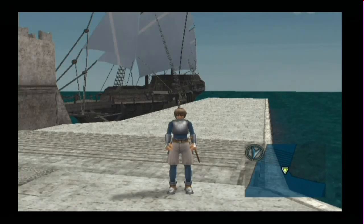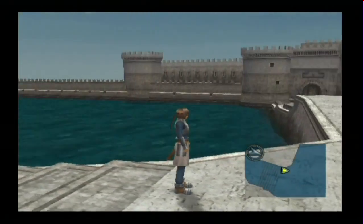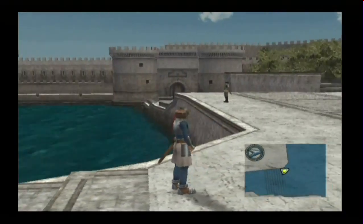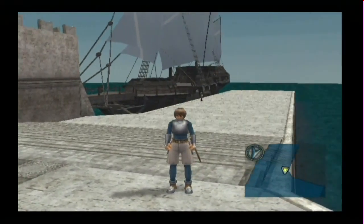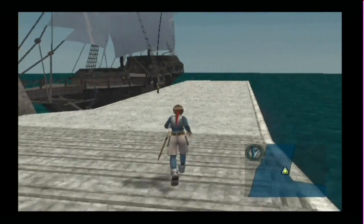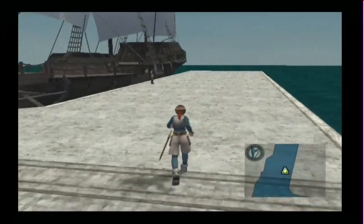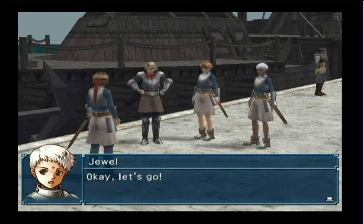Good morning people. Welcome back to Suikoden 4. We are now knights, we are now equipped, and we are now going to go out on the sea for our first mission. We have our team: Snow, the main character, Paula and Jewel. Are we ready for our patrol? Let's go.